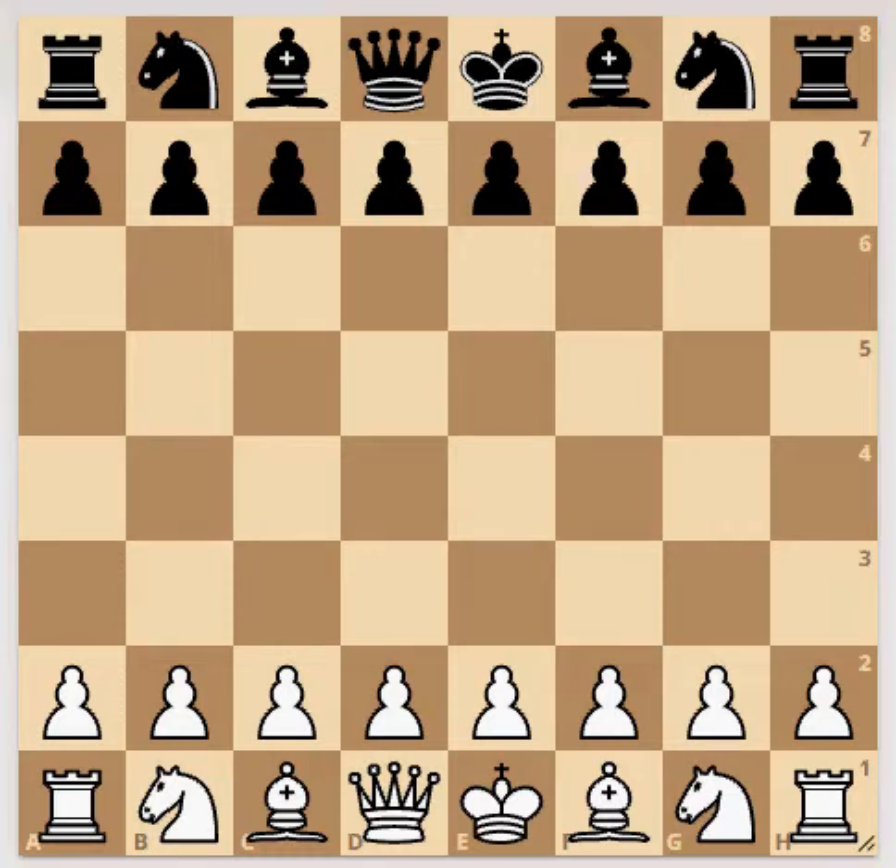Hello chess lovers. In this game, a Grandmaster is playing undercover with low-rated players. By watching a few moves you can find out who the Grandmaster is. Pawn to e4.